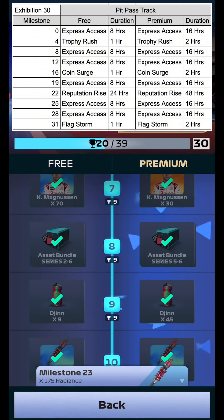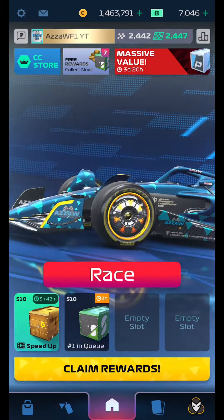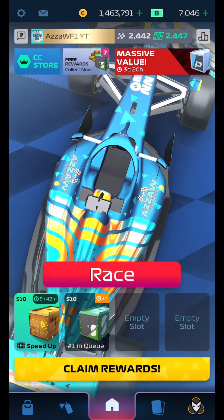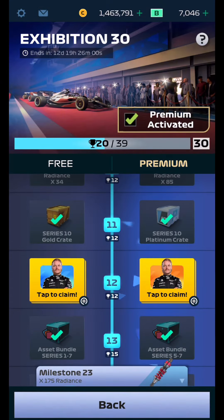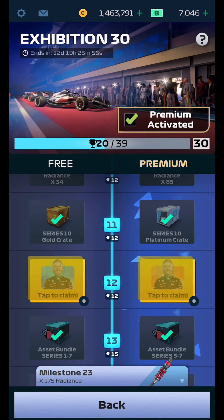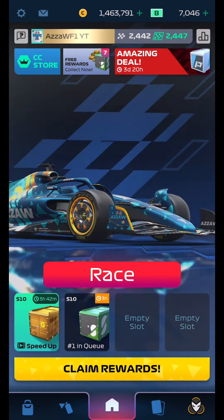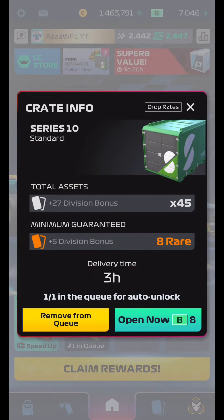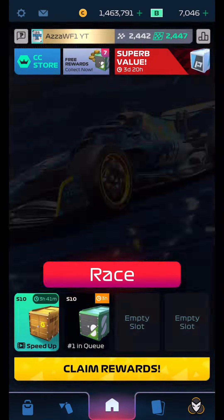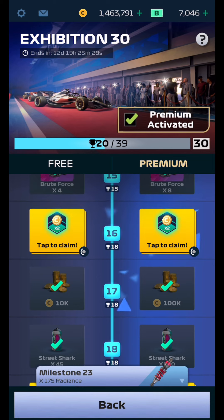We're all used to coming into the pit pass and claiming everything straight away. When you claim it straight away it starts the timer, which you see in the top right, and you will then lose your time if you're not ready to play. My simple tip: go into claim rewards and do not claim them if you are not ready to do so. For a 50% crate timer, only activate it once you're full on crates so you get full use — that cuts opening time from eight slots down to four.